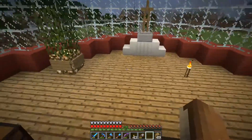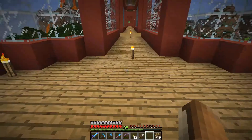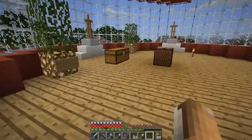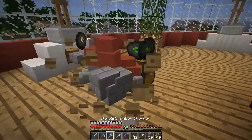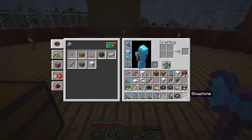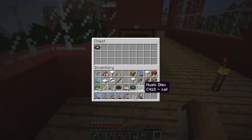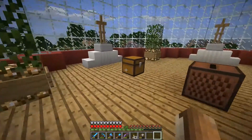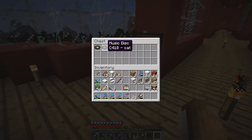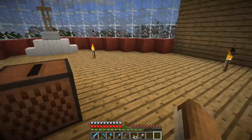Then we just need a chest for discs. Now some either side here. We've got a chest here and we put all these in. Let's listen to one now - I haven't heard this one as well.